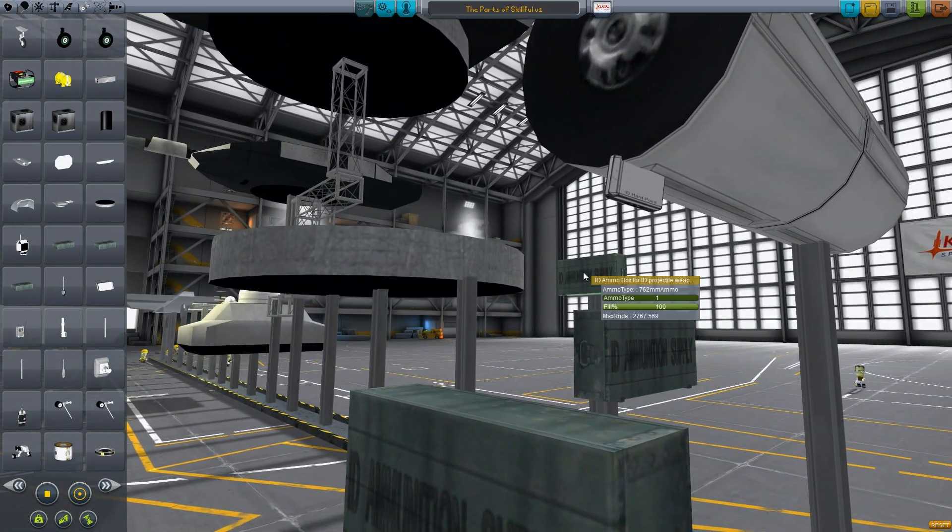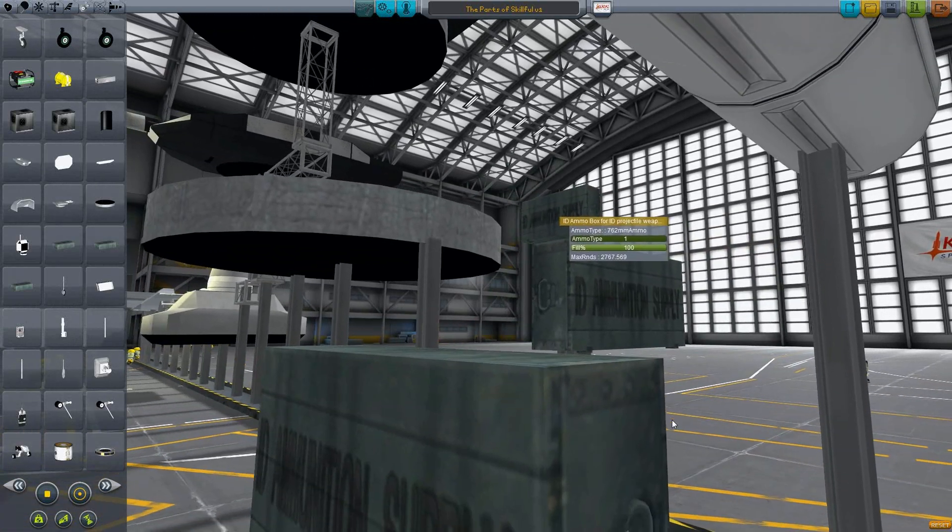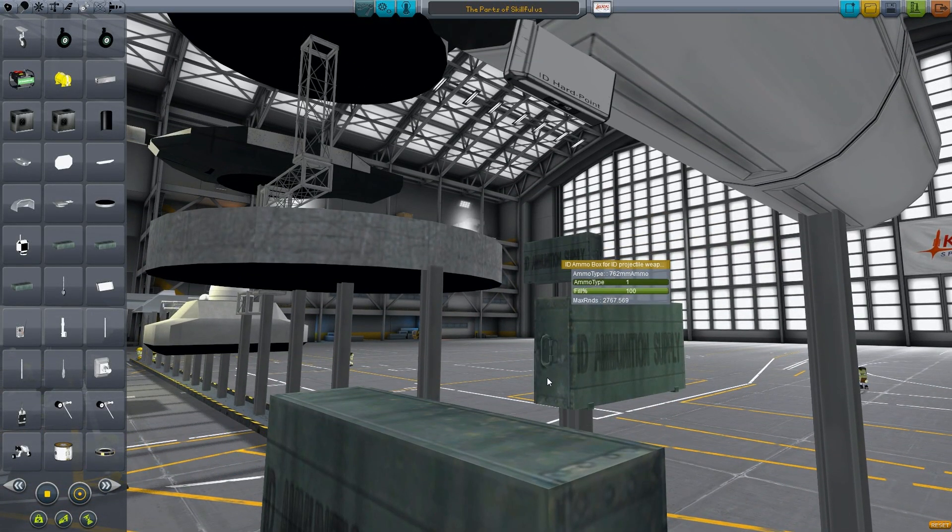The smallest ammo box holds 7.62mm rounds — it can hold 2,700 rounds. That's bigger than a Kerbal, so it's a pretty big box. There's an equation in there that will guesstimate how many rounds of a given caliber should fit in the box — it's not 100% mathematically sound, but it will generally make sense. The .30 cal is roughly a 7.62 but with a bigger cartridge, so slightly less capacity. 50 cal — a lot less. 30mm — a lot less. And 5-inch for the tank — nothing, because it exceeds the max dimension; you just can't fit a tank round in there.